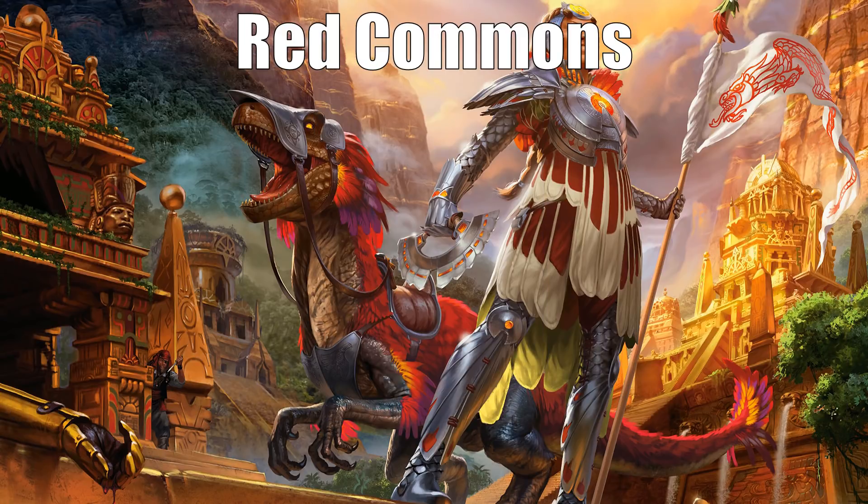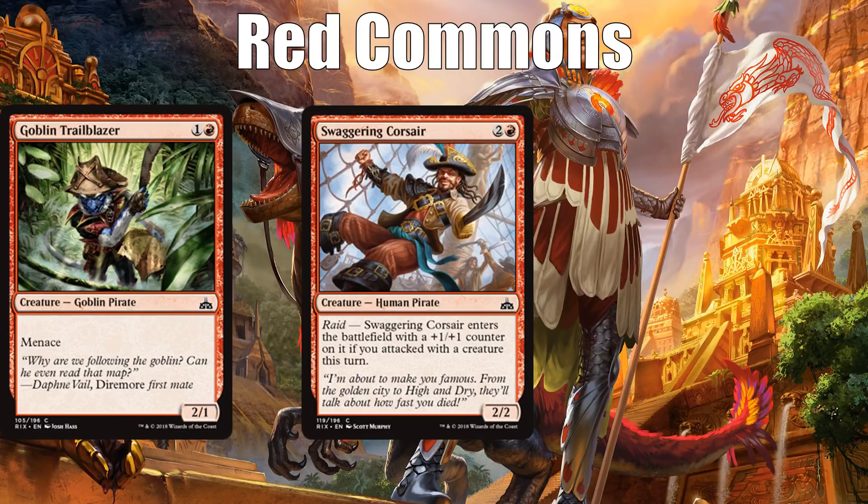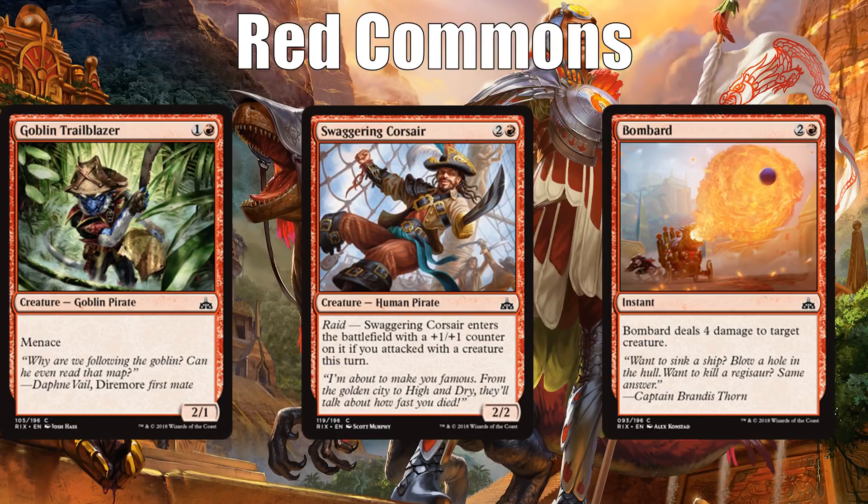Let's move to red. I think the third best common is Goblin Trailblazer — nothing special, just a little evasive creature with a useful creature type in pirate. It helps you enable raid in the early game and carries equipment well; putting Pirate's Cutlass on it is very appealing. Swaggering Corsair is going to be a three-mana 3/3 enough of the time that you'll want to play it in most red decks, especially in a pirate deck. Neither of these are anywhere near first pickable though. However, Bombard is a very good card and a first pickable common — very efficient, kills a lot of things, trades up at instant speed, and can blow out opponents playing auras or combat tricks.